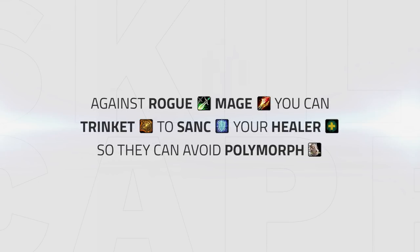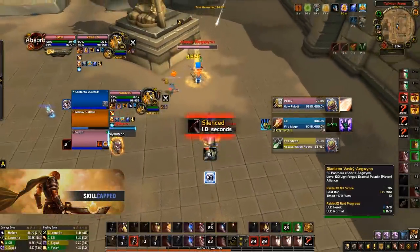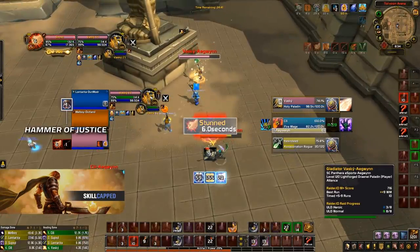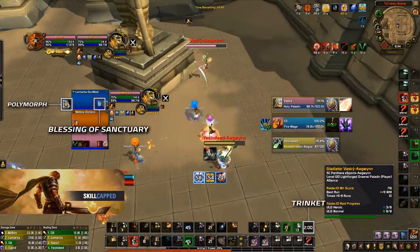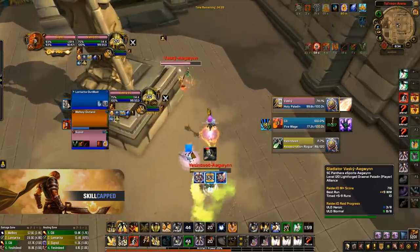Against rogue mage, it can also be good to trinket out of CC to sanct your healer so they can avoid incoming polymorphs, however you need to be careful when doing so. Take this example where I do a very bad trinket sanct — the mage is already casting polymorph but I wait for the kidney to be used on me before using trinket and sanct. This results in me totally wasting my sanct as my healer gets full polymorphed as I remove the stun — so be careful when doing this.